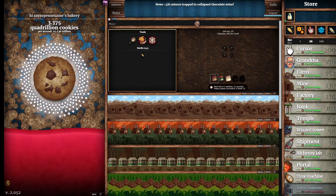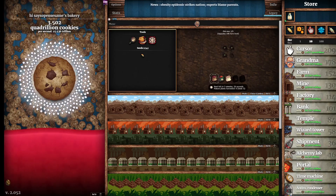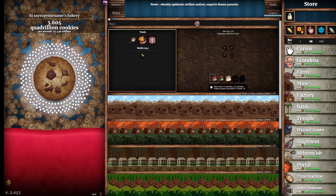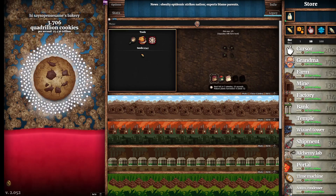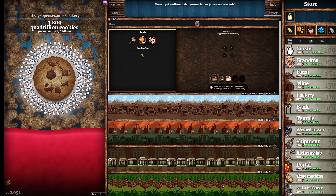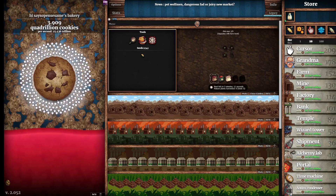Third one is Endless Cycle — ascend 1000 times. Four Leaf Cookies: have four golden cookies simultaneously. Gaseous Assets: have your stock profits surpass a whole year of CPS — 31,300,000, 500,000, 36,000,000.